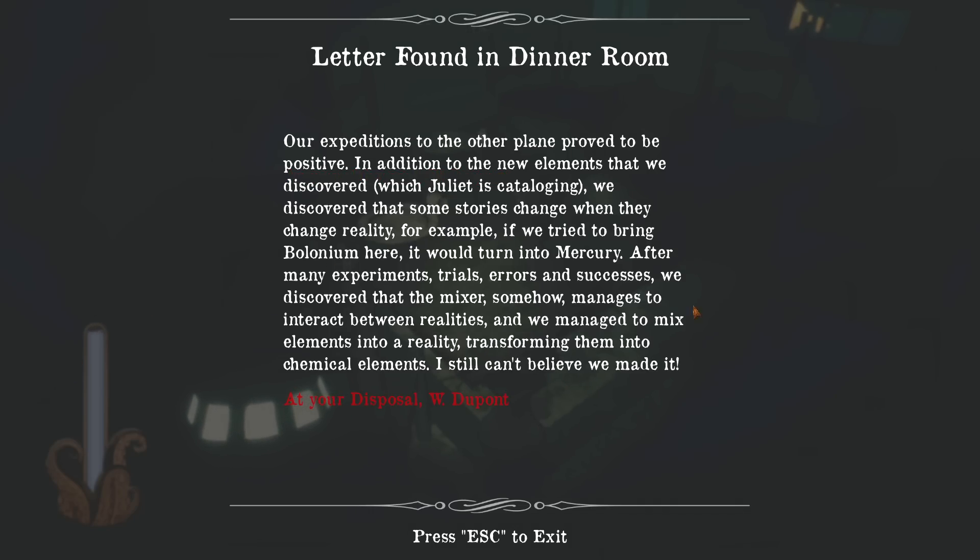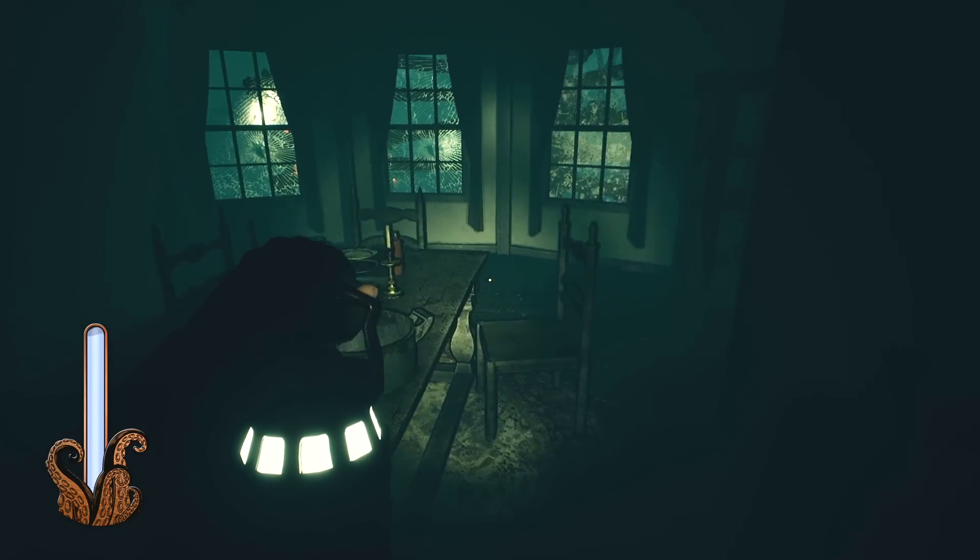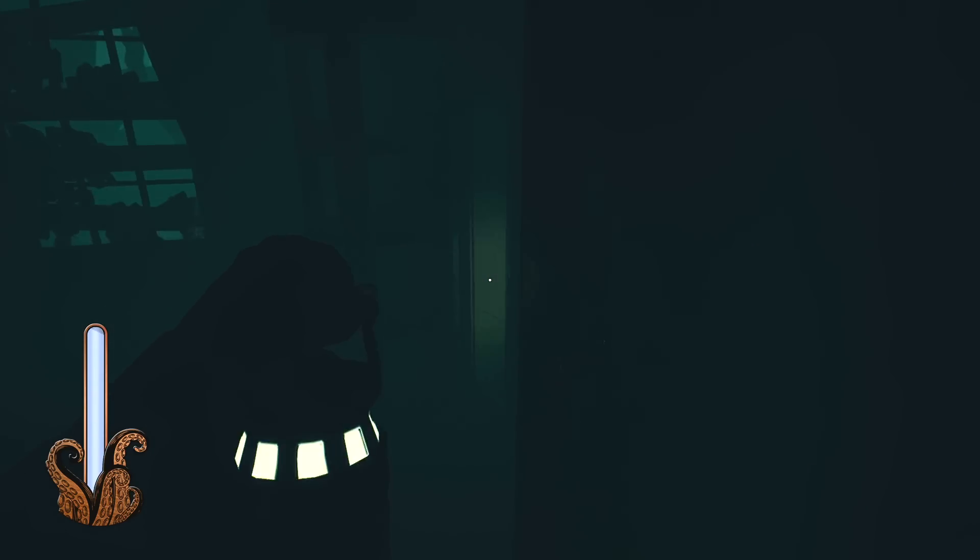A letter found in the dinner room — it's W. DuPont again. 'Our expeditions to the other plane proved positive. In addition to new elements that we discovered, which Juliet is cataloging, we discovered that some substances change when they change reality. For example, if we tried to bring bolognium here, it would turn into mercury. After many experiments, trials, errors, and successes, we discovered that the mixer somehow manages to interact between realities, and we managed to mix elements into a reality, transforming them into chemical elements.' I guess that's what I'm going to have to do as well.